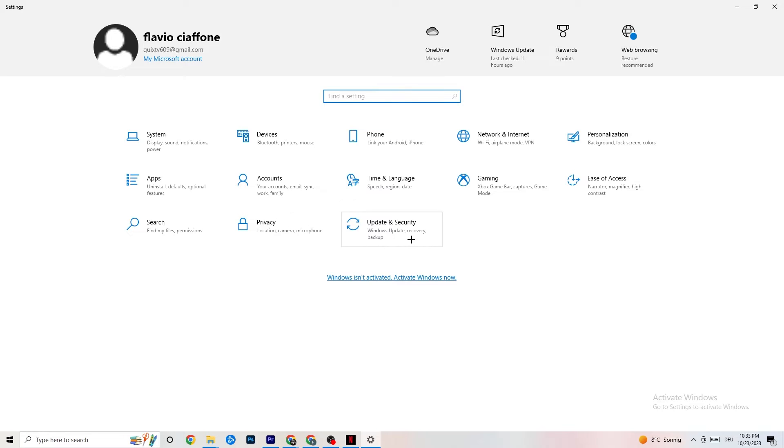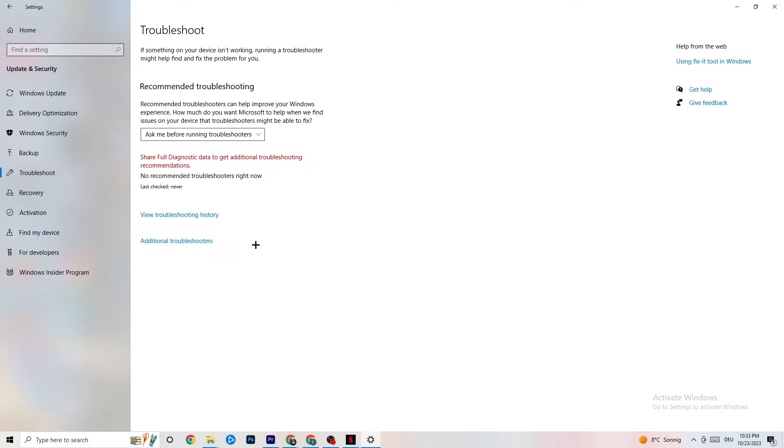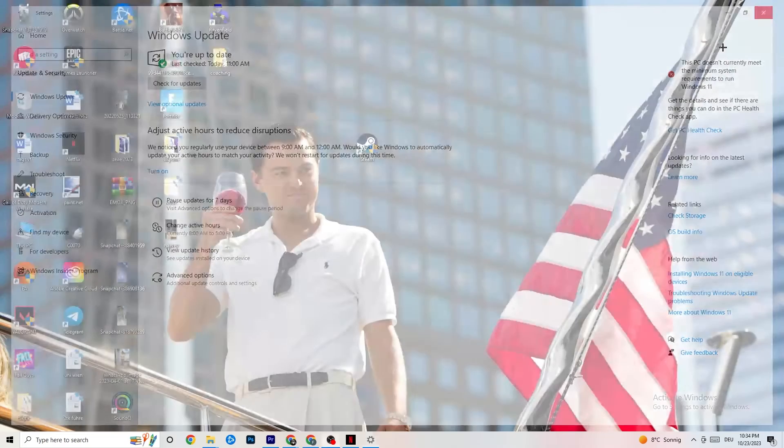Go back and click on Update and Security. Click on Troubleshoot — this will use Windows to search for broken data and attempt to repair it. If nothing is found, click on Windows Update. This sounds basic but it really helps — update every outdated driver currently on your PC. Click Check for Updates and download the latest version of Windows available for free.